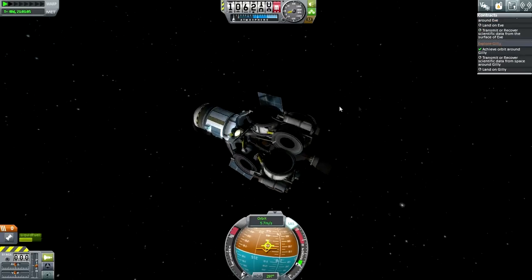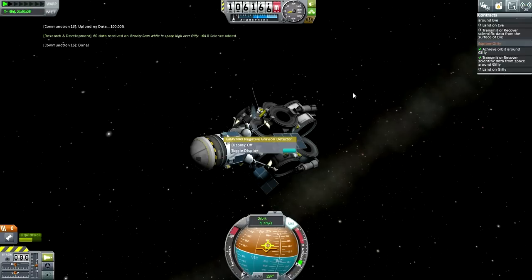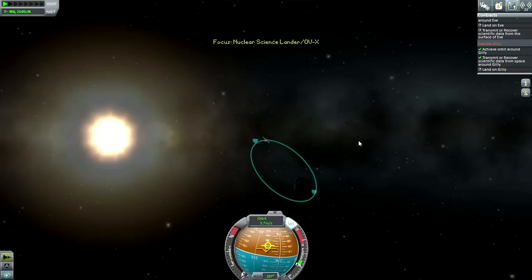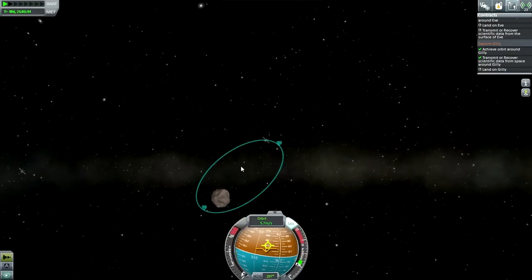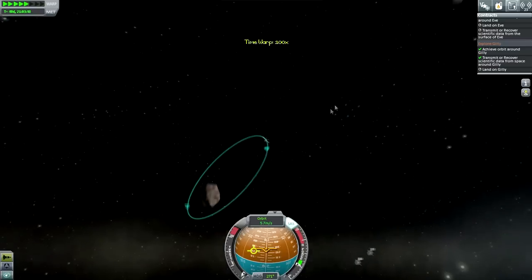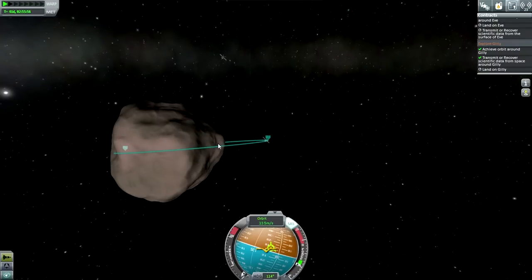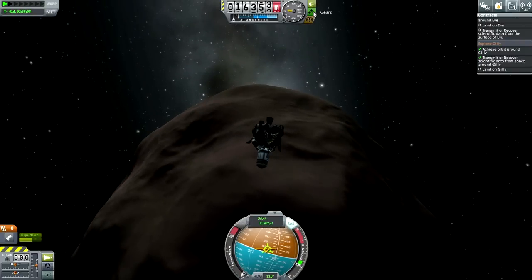We fulfilled that part of the contract. Let's do some science. Gravity data - high over Gilly. We will transmit that. Transmission complete. Thermometer, barometer, and seismometer won't be workable here. We'll probably want to land. Let's tighten our orbit first - actually this direction is fine, let's go around. We'll aim for this patch. I was going around the wrong way. Okay, landing on Gilly - it's more a matter of being time consuming than actually difficult, as long as you've got the fuel.